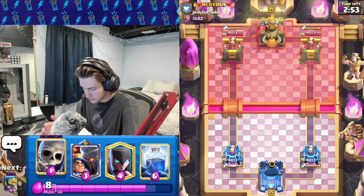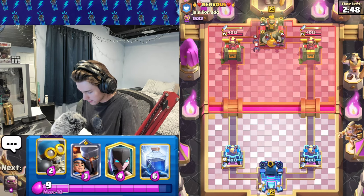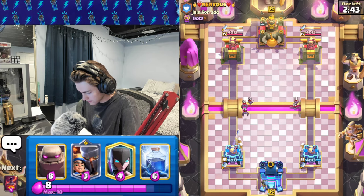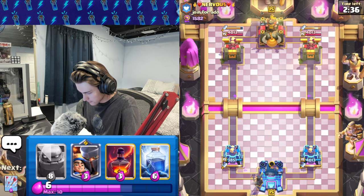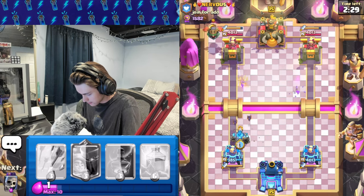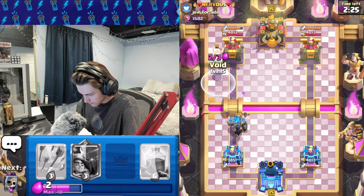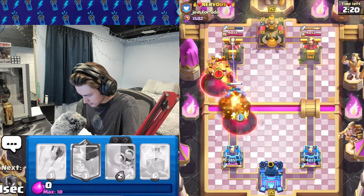We're still not going to switch decks just yet because this deck is working for me — I'm on a nice win streak and don't want to ruin it. Let's go skeletons again, go bomber as well. He goes arrows, I'm going to go night witch to see what he has. He's not going to place anything — oh, this is going to be lava. Let's go golem in the back right here. I'm going to get void onto this inferno dragon.